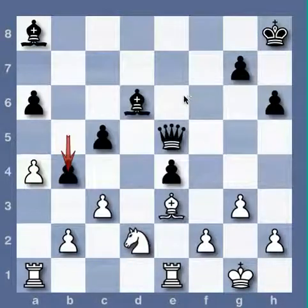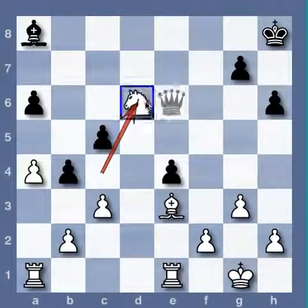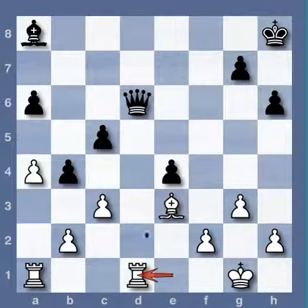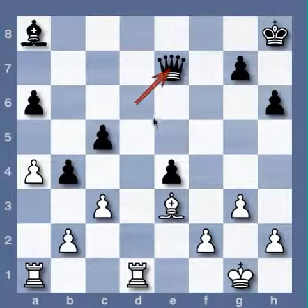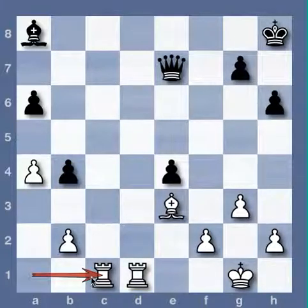b4 would be a blunder since it allows white to get rid of one of the enemy bishops and open new files for his rooks — and all of white's dreams would have been realized.